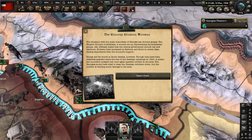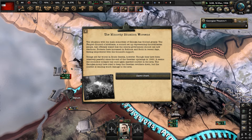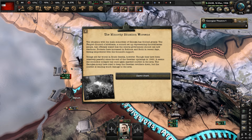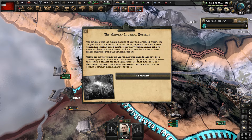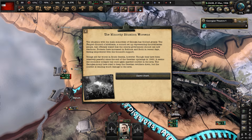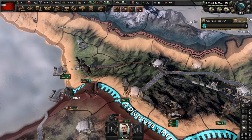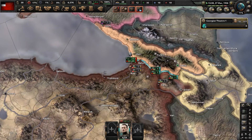The minority situation worsens. The People's Council of Abkhazia has officially stated that the central government should call new elections. Protests have increased in Sukhumi and Sochi feeling empowered by the council's support. Things are far worse in South Ossetia, though they have been relatively peaceful since the end of the Ossetian uprisings in 1920. It is bad - things are not going well.